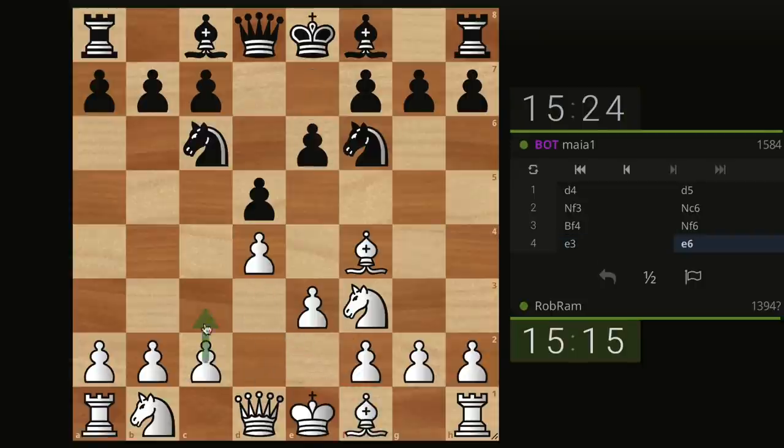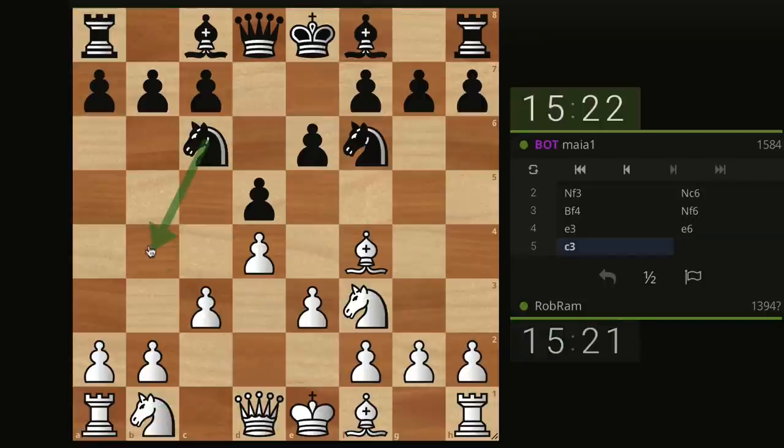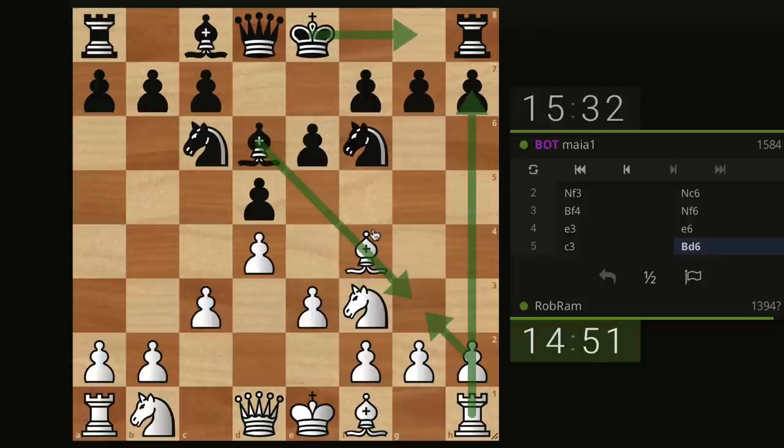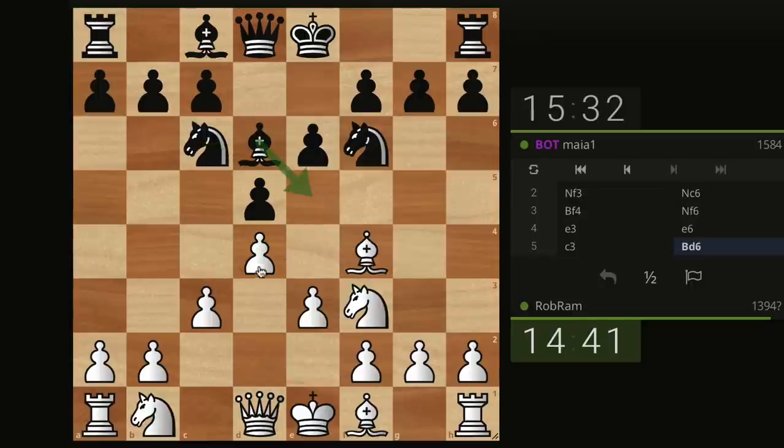My bishop goes to D3, pawn to C3 — I just don't like the knight coming to attack my bishop. Now the bishop is attacking my bishop, so I have three main options: trade, go back hoping if the bishop takes I open the H file and put pressure on H7, or go G5 — if the knight takes I take with the pawn as a fork. I think I'm just going to go Bg3.